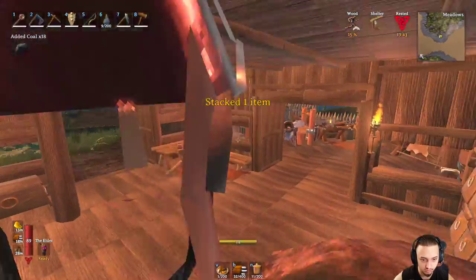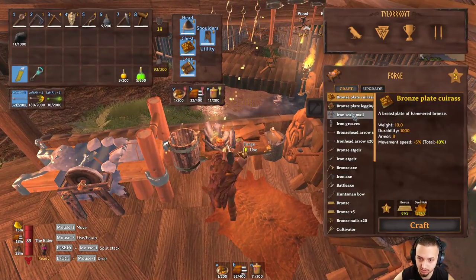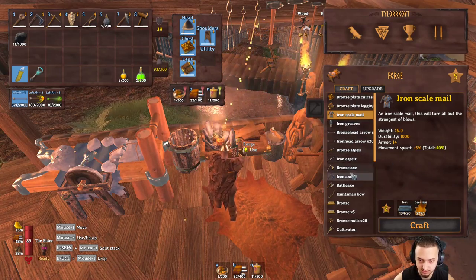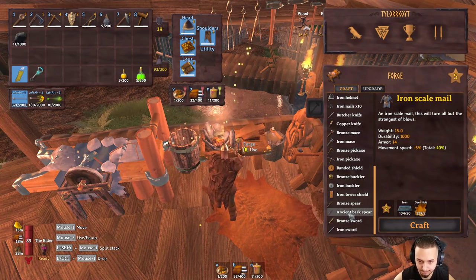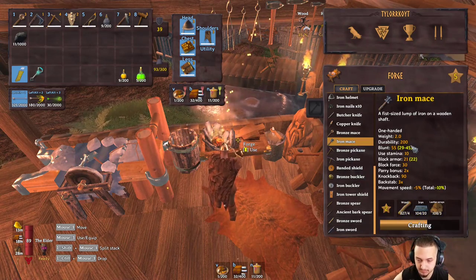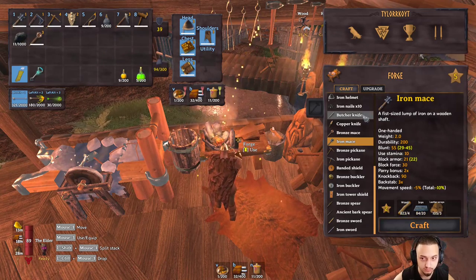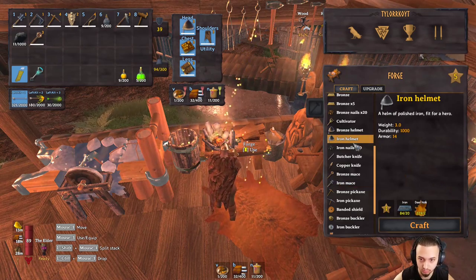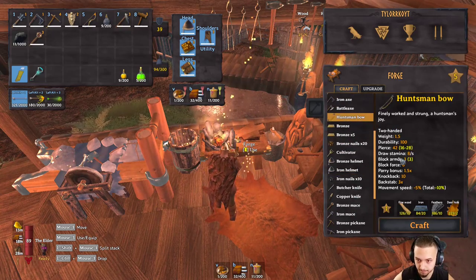Alright, let's go make some gear. Probably just going to make some iron gear for now. Iron scale — jeez, expensive. Yeah, I got about 100 iron so that's a good chunk, but this is also going to chunk it. Let's make a mace. Yeah, we're definitely going to have to go out again. Make the mace and probably the gear set — or maybe the bow, the huntsman bow. That's 42.